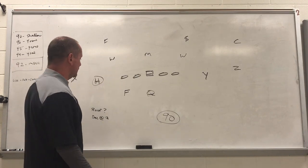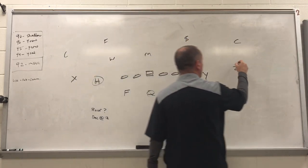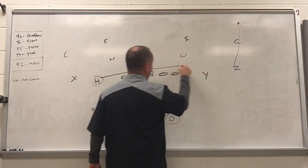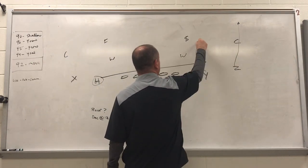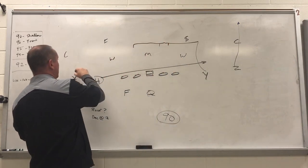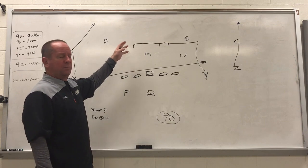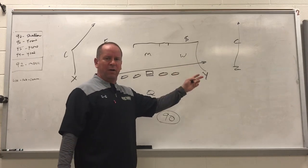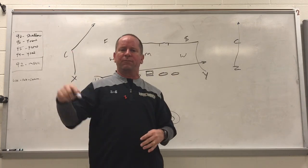Starting on the right, 90 to us, and we're going shallow to the right. We've got a vertical stretch the field out of the Z. We've got the H coming flying across on the shallow — he does not stop, he keeps running. We've got the Y on a 10-yard dig, finding the first window he can at 10 yards deep. We take this X on a post to try to influence the free safety not to come down and mess with this dig route. The back is always going to be away from the shallow — check, check, swing — checking his playside backer for blitz before he swings out.